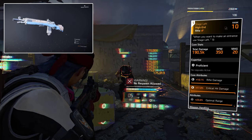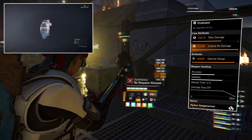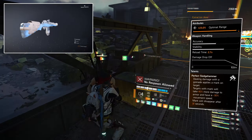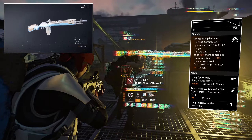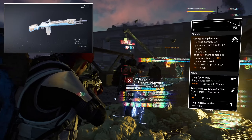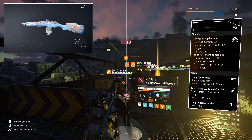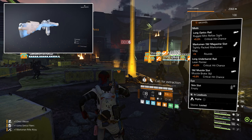Our primary weapon is the Stage Left, the rifle. Core attributes are 10.1% rifle damage, 17% critical hit damage, and the attributes are 23% optimal range — but we're not really stacked into damage, this is just for support for your team. The talent is Perfect Sledgehammer: dealing damage with a grenade applies a mark on the target. Targets with mark will take 40% more damage to armor and have minus 30% movement speed. Mark will disappear after 10 seconds. That's good for the hunters if you can get a grenade onto them.